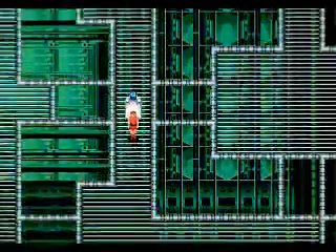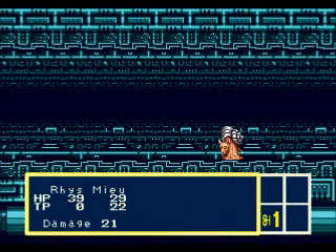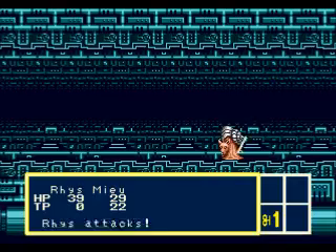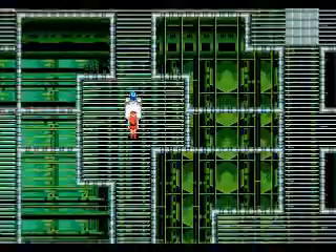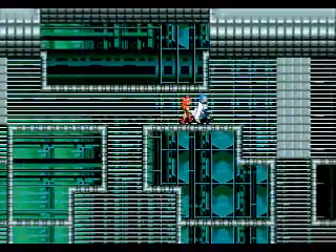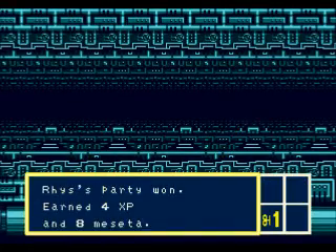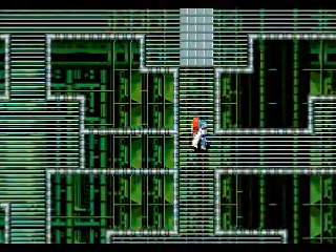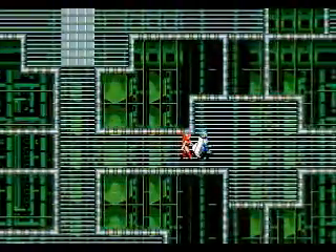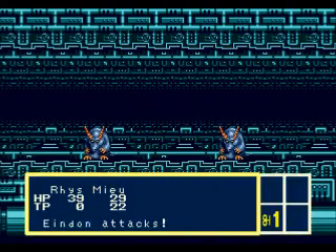The next task we have to take care of after leaving this area is we have to go and fix the weather control system, which is in another area — we'll get to that on the next part. For right now, all we want to do is continue through this underground dungeon area. Once you leave the dungeon, just go to the south and then go to the east, and you should see a town and a little pier — that's going to be the fishing village of Rissell.